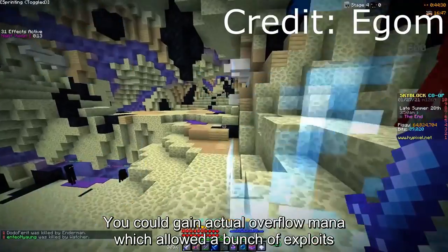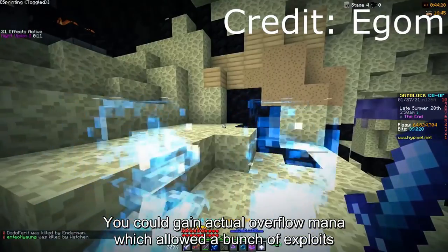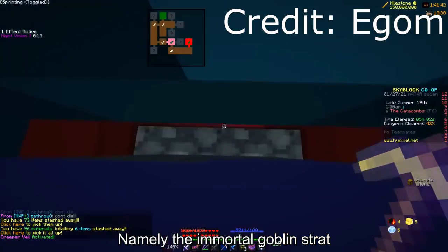You could gain actual overflow mana, which allowed for a bunch of exploits, namely the immortal goblin strat.